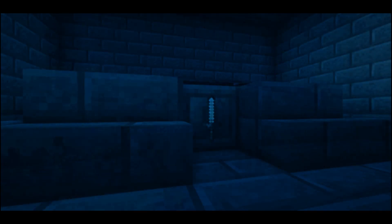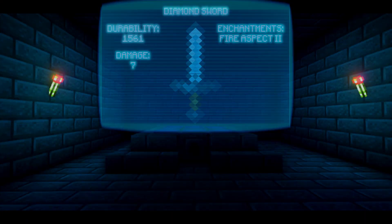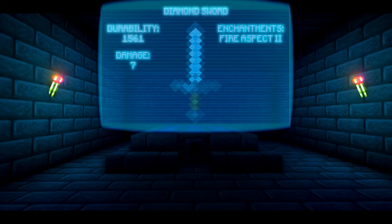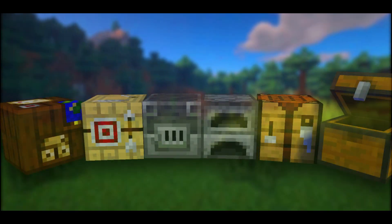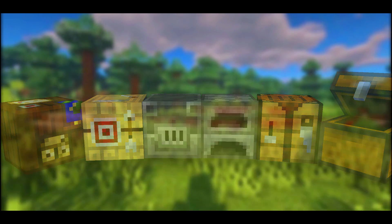It includes the hologram projector, which has a scanner in order to create a hologram of your selected item. With this hologram technology, you can see the durability, the enchantments, and so much more. Also, basic items like the crafting table, chest, furnace, and so much more will also be rendered as a hologram.